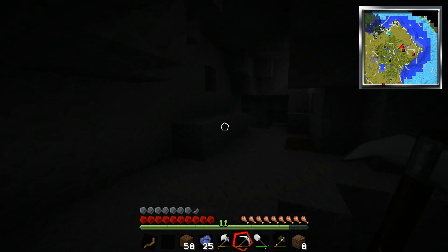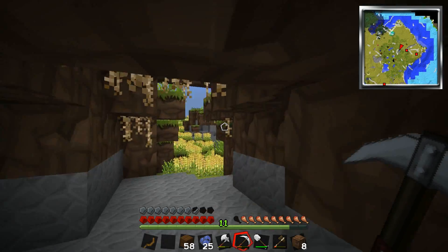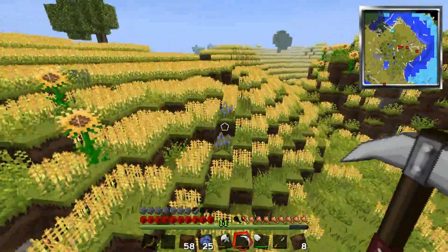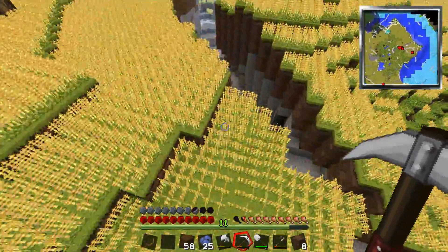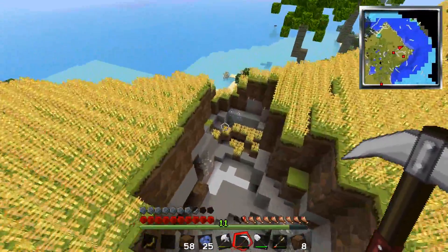What are the red squares? Spawn points? On the map. I think they're death points, aren't they? I think they are, actually. That makes sense for my stuff. There's a big ravine here. Apparently one of my death points is our house, so that works.